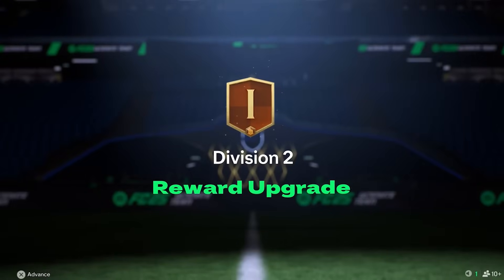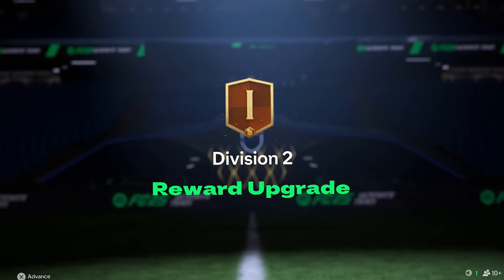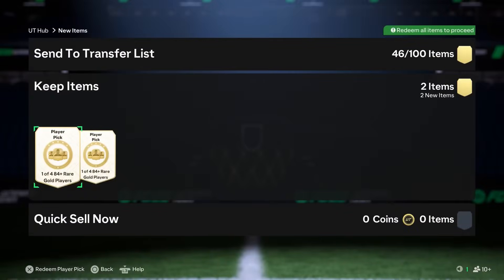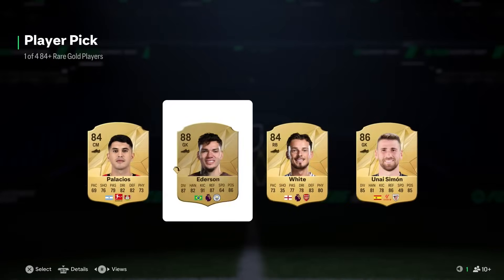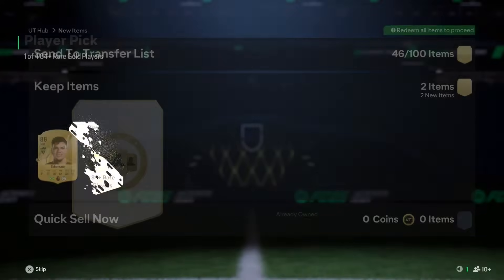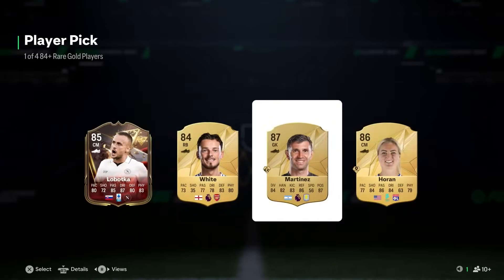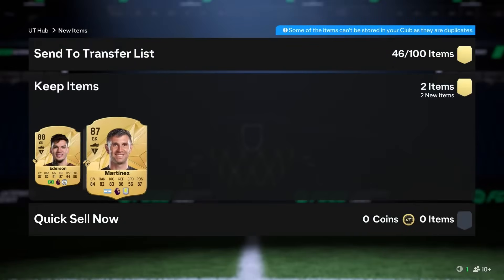Here we are then with our last chance of packing a Centurions icon for the Manchester United squad, and also Bruno Fernandes, with our Division 2 Rivals Rewards. We have got two 84-plus player picks - can we please get an icon? Edison is good, we'll take that, and these are tradable as well. Here comes the second one - can I have an icon please? Oh no, it's LaBocca. I'm going to take Martinez there. That stinks.